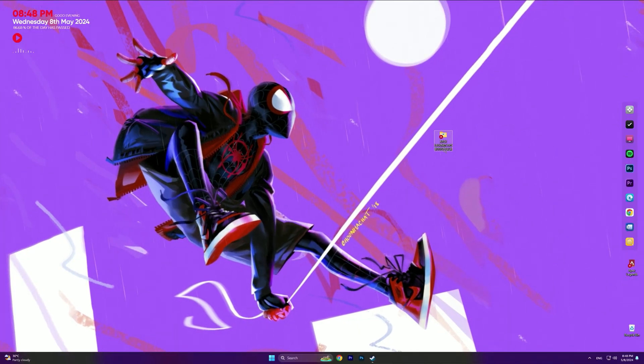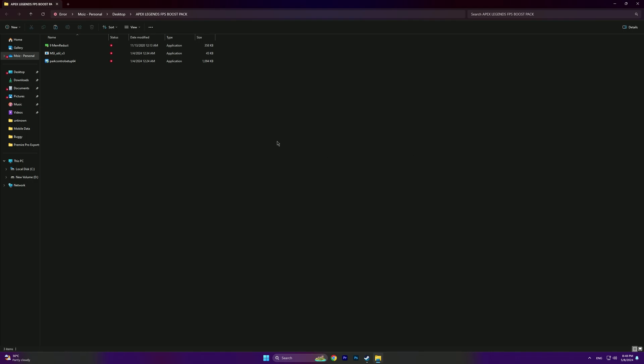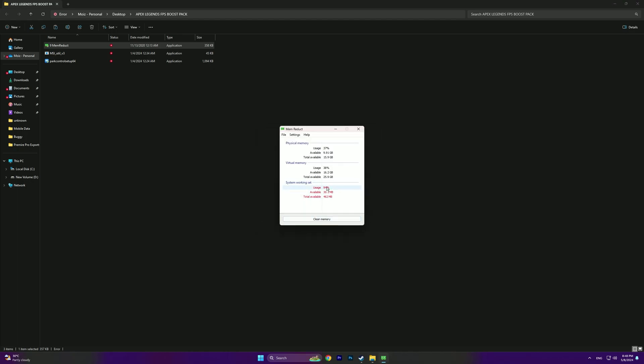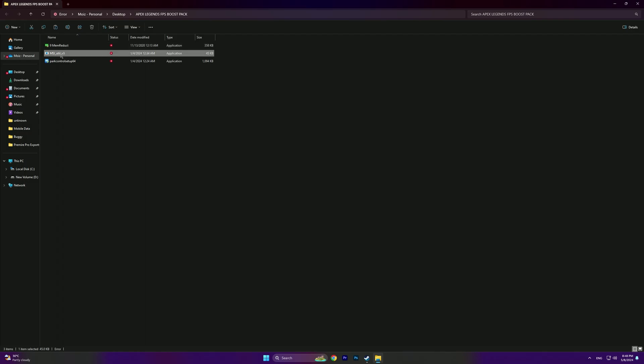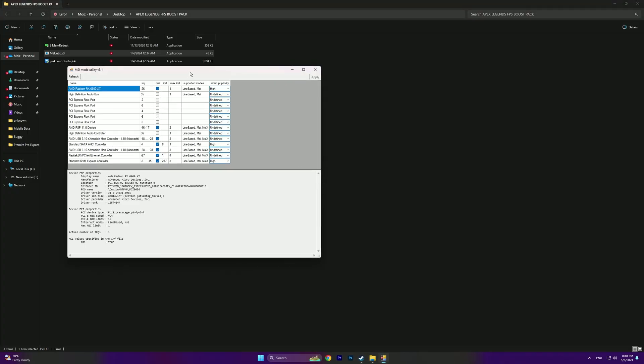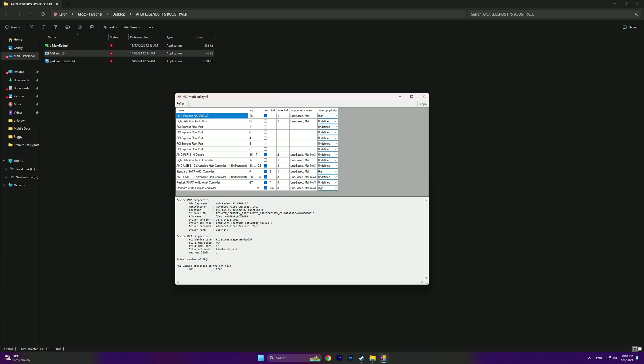Now download this pack — the download link is in the description. After you download it, simply install these applications and follow the installation procedure. See you next time!